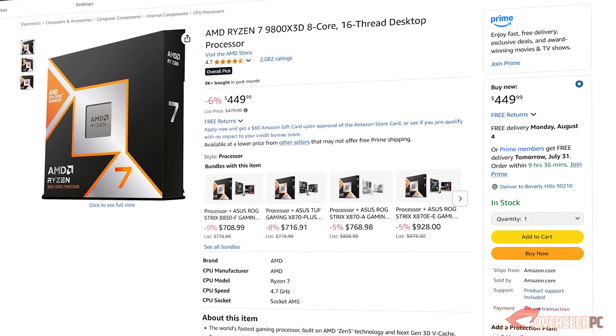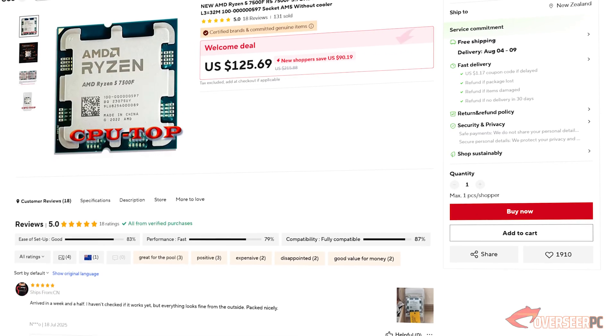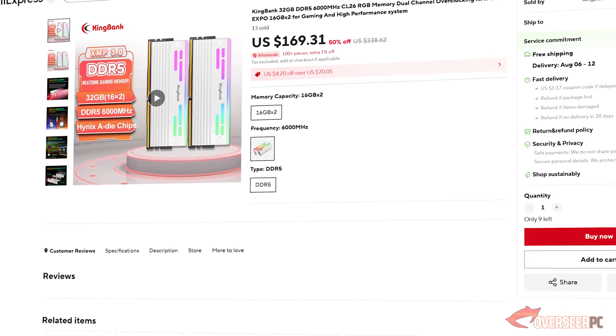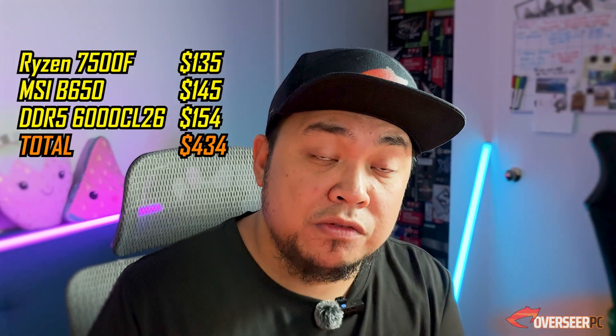So is it practical to get CL26 RAM kits? Let's compare systems. A 9800X3D system: the 9800X3D costs about $450, a B650 motherboard about $150, and a CL30 Corsair kit about $125 — totaling about $720. Versus a Ryzen 7500F from AliExpress at about $135, the same B650, and the King Bank CL26 kit from AliExpress at $154 — that's $30 more than the Corsair CL30 — totaling about $434.